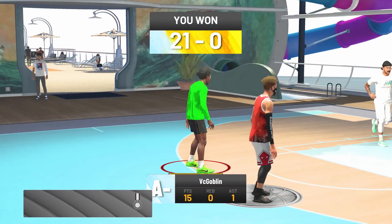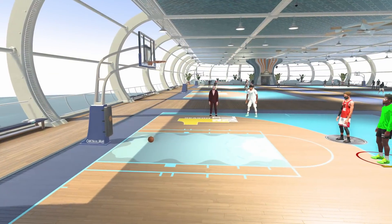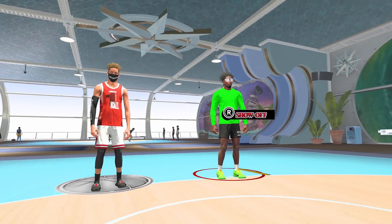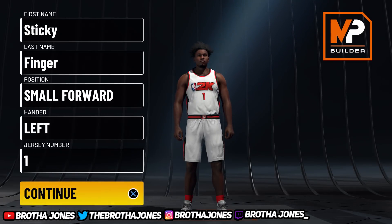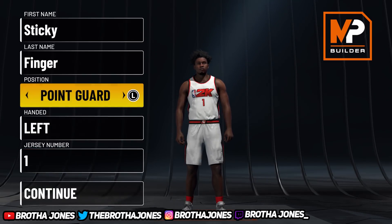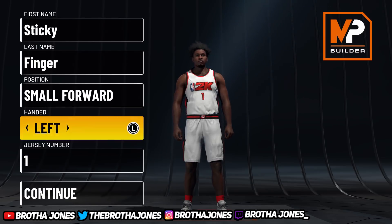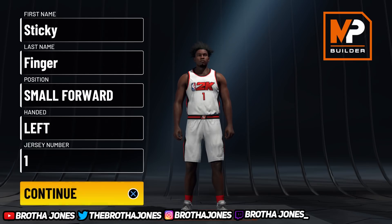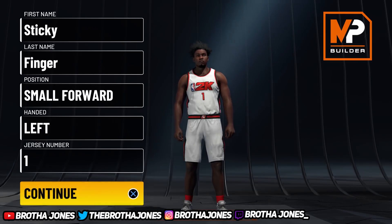Next full lockdown gameplay we're throwing the X on the chest. Now I'm gonna show y'all how to make the official pure lockdown build. The build you just saw was a point guard, and I made a mistake — point guards do not get rim protector. I didn't know that until after I made it, so I have to remake it. Small forward is where we're gonna go.